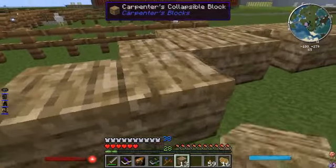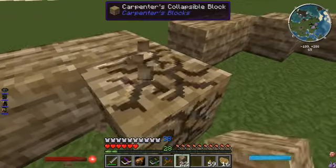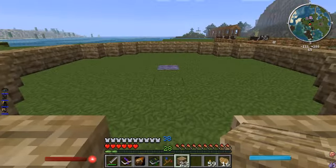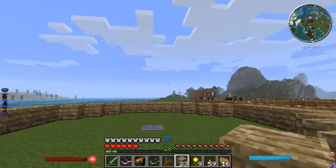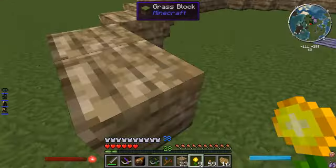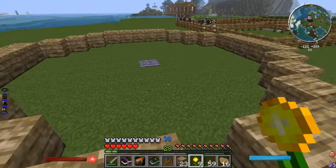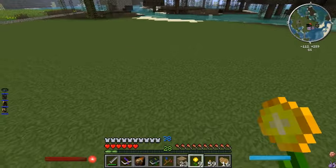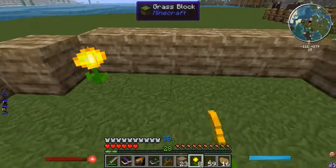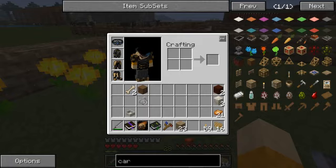Over time we are going to fill this entire area here — except for this line right here — with day blooms. That'll definitely provide us all the power we're going to need. Once this is full we're going to have mana shooting out near constantly. Over there we're going to do the same thing but with night blooms. Day blooms only provide power during the day, night blooms only at night, and with the two working in combination we'll have power constantly — so just awesome.